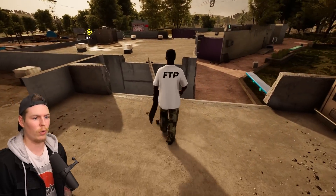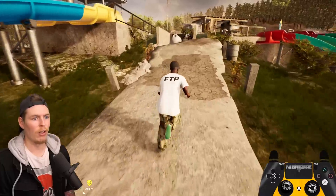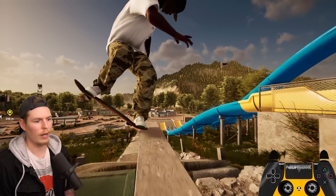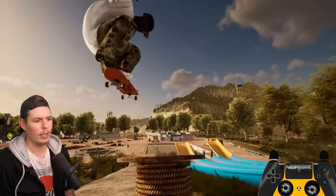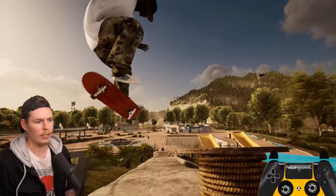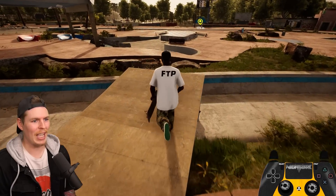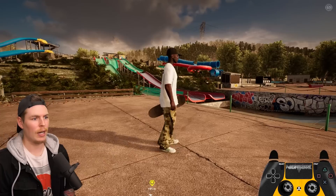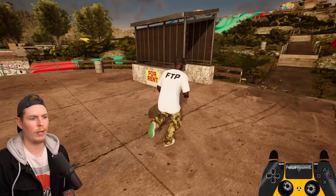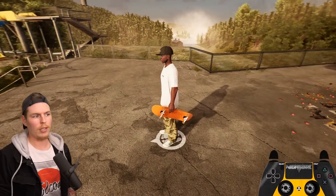Those are all the missions you get for the DLC and now we're left with this giant park to skate. There are a lot of little things to skate in here — not secret runs, but hard-to-skate runs. If you want a quick way to get to the top of the slides instead of walking all the way up, you can come over to this little hut that says 'for rent' — when you click it, you get transferred all the way to the top of the map.